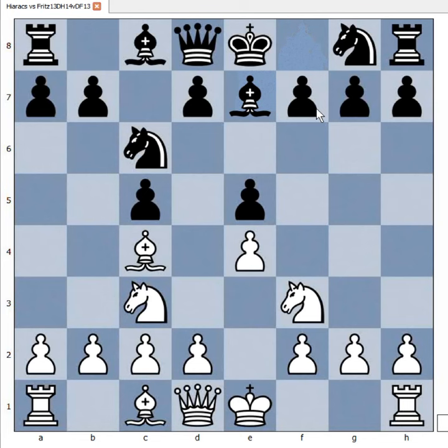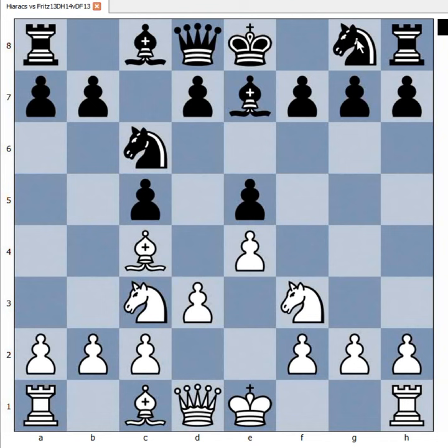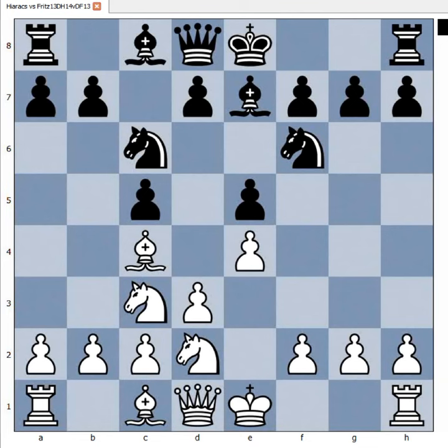Bishop to c4, bishop to e7. If knight to f6, then white can continue in the style of the Fried Liver Attack, attacking on the f7 pawn. So we have bishop to e7. d3, knight to f6. And now castling comes to mind — this looks like a reasonable move.